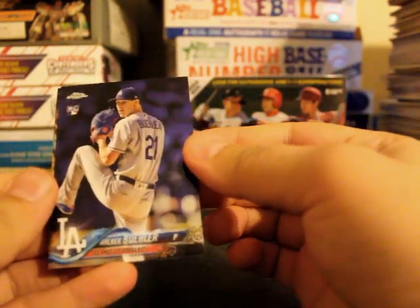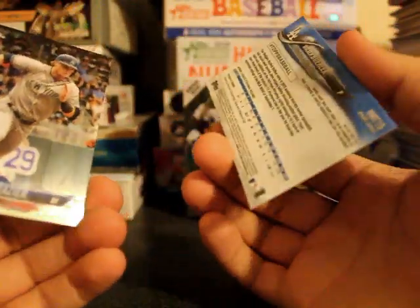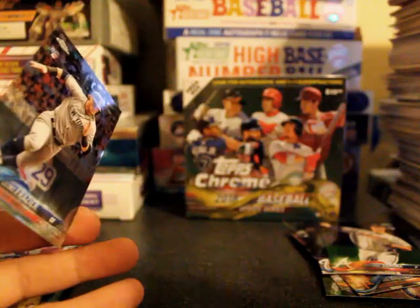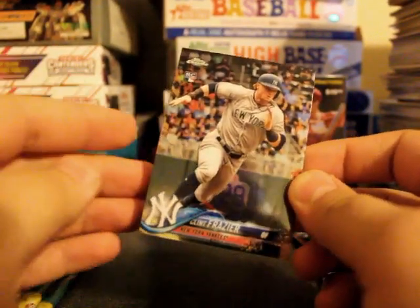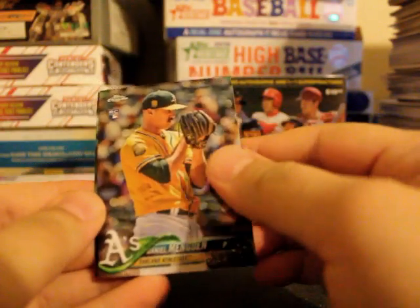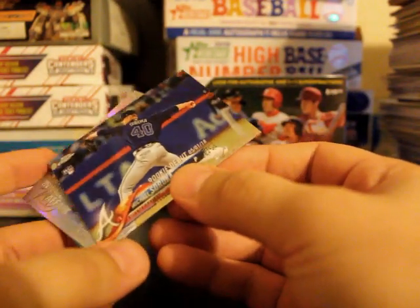Next one is Michael Soroka rookie card. Next one is Walker Buehler — is this purple? I don't know, this might be a purple variation. Maybe it's just the way the card is. No, it's just the way it is — it's pretty cool. Clint Frazier rookie card. Daniel Mengden rookie. Next, Michael Soroka rookie debut.